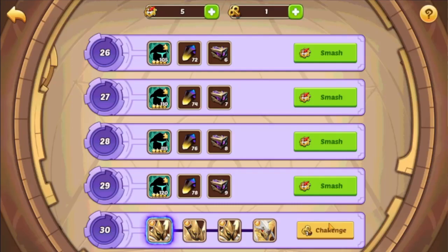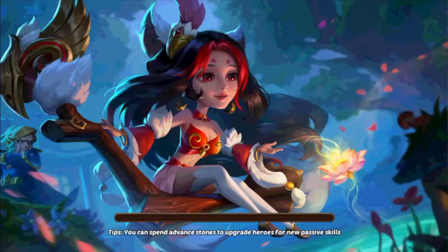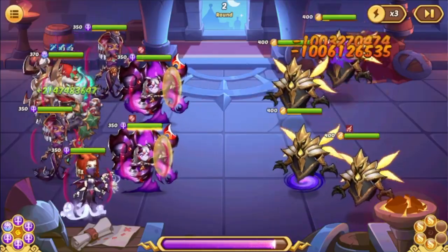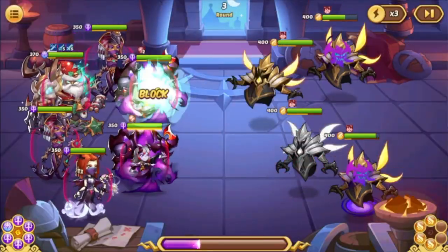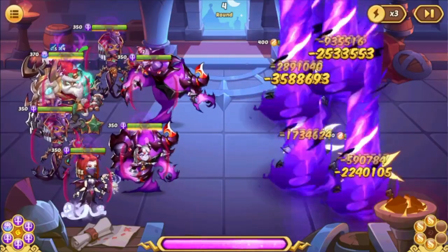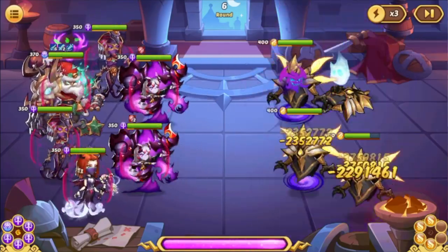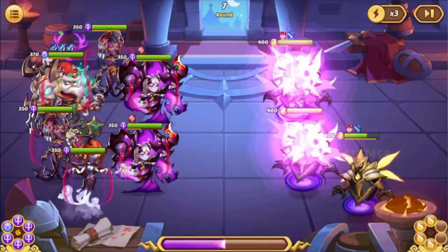We will start with wave 31 of course. This wave is very tanky — these are priests. They have basically a lot of HP. Their skills don't hit as much as the warriors do, not damage-wise but the amount of hits they do. So it is pretty easy to keep them CC'd. You never run out of Amenra shields at this point. The problem here is of course the damage you need to do — you need to do a lot of damage in 15 rounds.